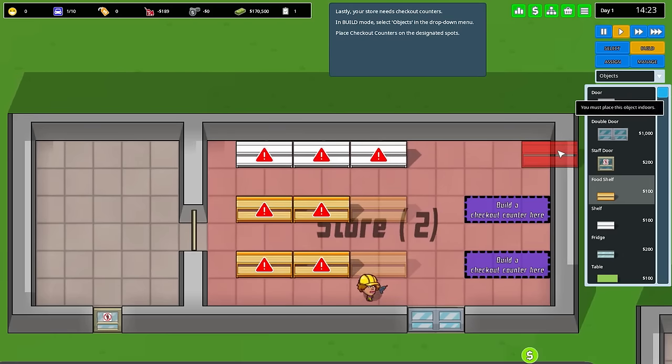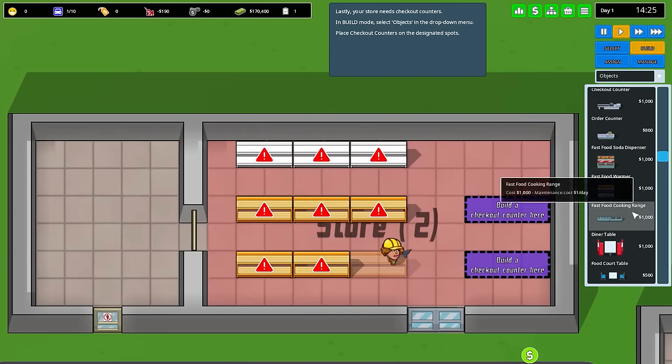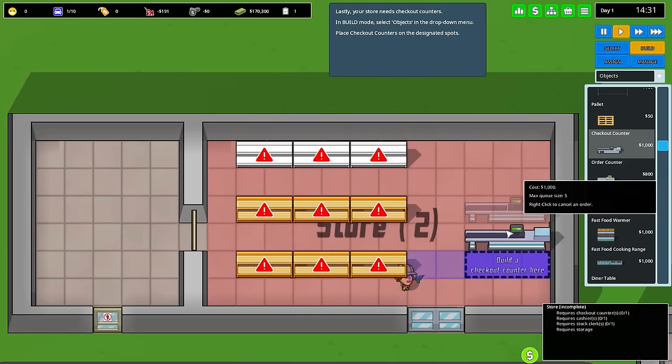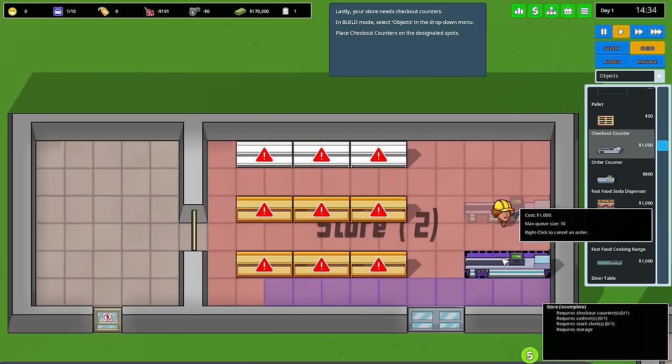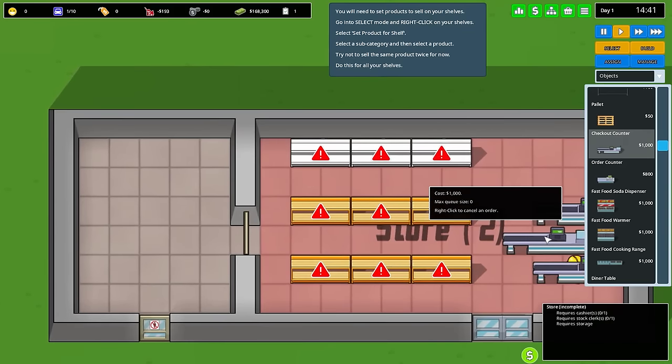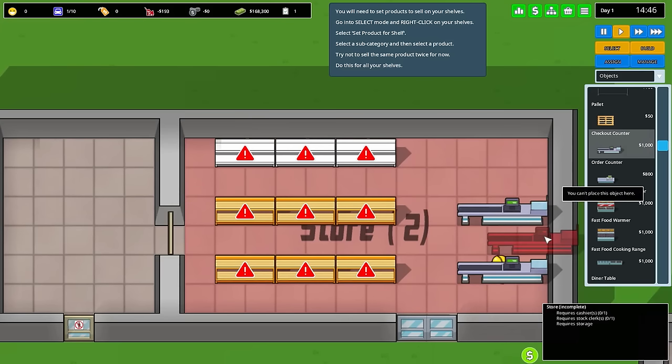We also need to build a checkout counter as well. Obviously people have to pay for the products they're coming in to grab. It's funny because if you don't actually have the counters or people working when you open your store to the public, they will actually grab items and steal and just flee. It's really hilarious. I did that by mistake, but I was laughing about it.